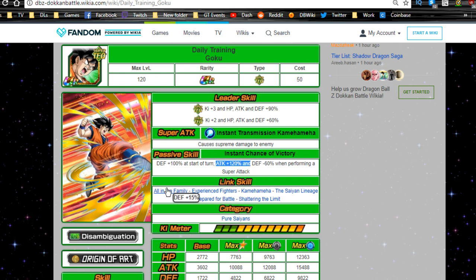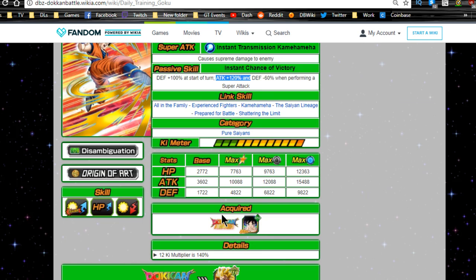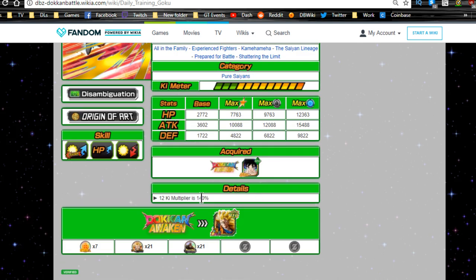He does hit very hard though — attack +120% with supreme damage is nothing to laugh at. His link skills are All in the Family, Experienced Fighters, Kamehameha, Saiyan Lineage, Prepared for Battle, and Shattering the Limit. He's part of the Pure Saiyan category. Max stats are HP 7,763, attack 10,088, and defense 4,822, with a 12 Ki multiplier of 140%.